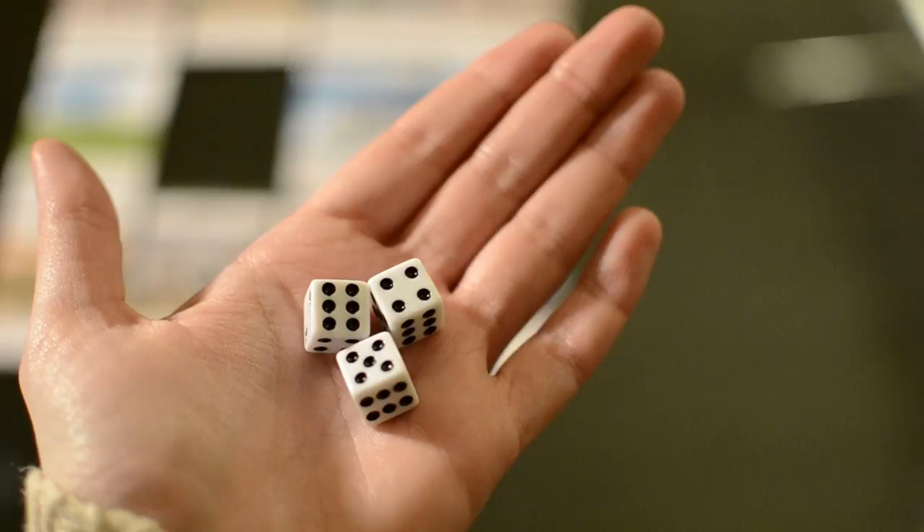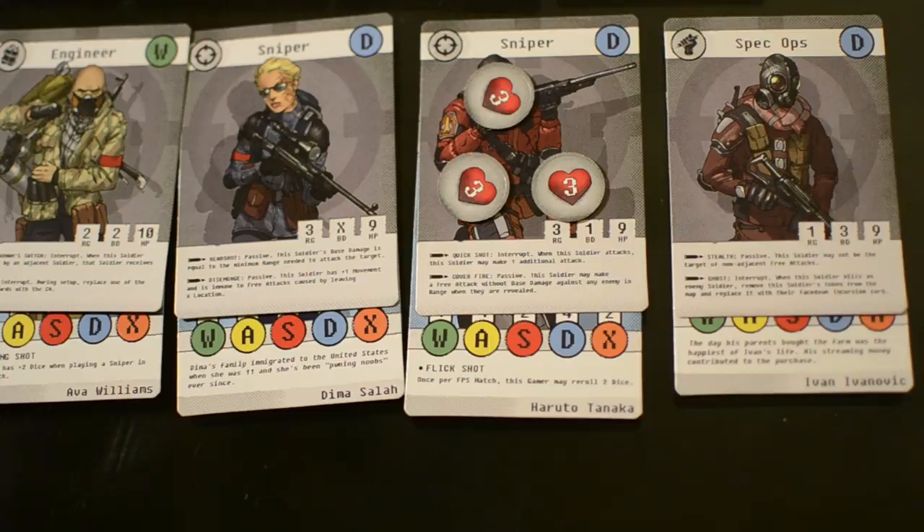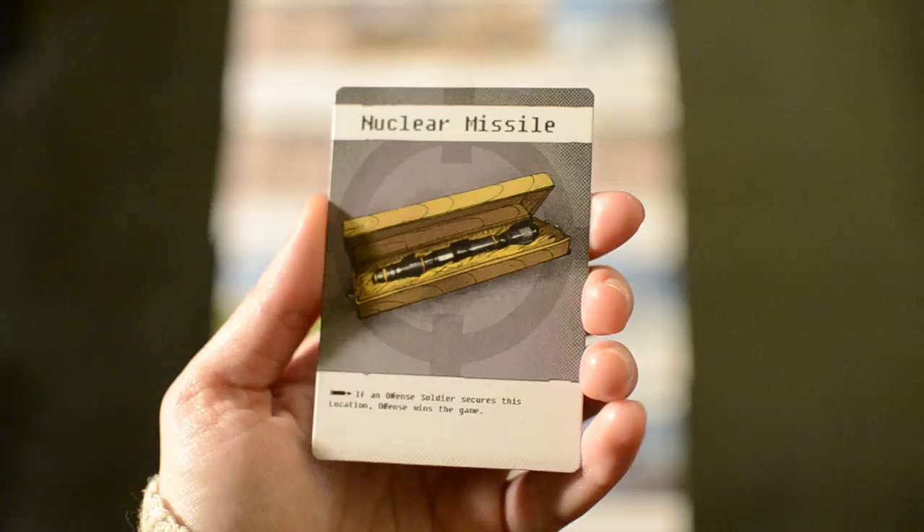When attacking, place damage tokens on the enemy soldier equal to the damage inflicted. If a soldier has damage tokens equal to or greater than their hit points, the soldier is killed. The enemy soldier may counter attack even if they're killed. Free attacks do not elicit a counter attack and are usually performed in addition to the soldier's normal attack. The round continues until all soldiers have activated or passed. At the beginning of rounds three to five, respawns occur — the strike team respawns on rounds three and five, and the terrorist team on round four. The strike team wins by securing the nuclear missile location with no enemy soldier present; otherwise the terrorist player wins at the end of round six. Either team can win even if all their soldiers have been killed, as long as their victory condition has been met.